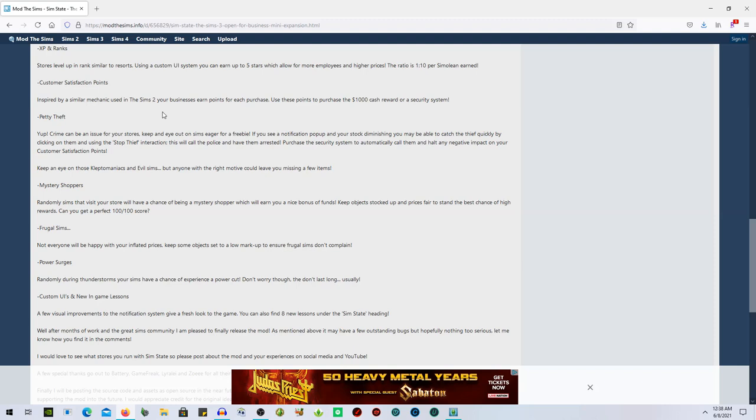You can use those points to purchase a thousand simoleon cash reward or a security system. Crime can be an issue for your stores - keep an eye out on sims eager for a freebie. If you see a notification pop up and your stock diminishing, you may catch the thief by clicking on them and using the 'stop thief' interaction, which will call the police and have them arrested.